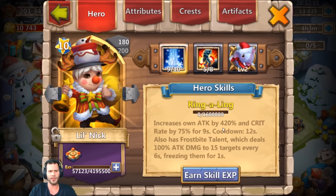Little Nick increases his own attack by 420 and crit rate by 75 for nine seconds, with a 12-second cooldown. He also has the Frostbite talent, which deals 100 attack damage to 15 targets every six seconds and freezes them for one second.